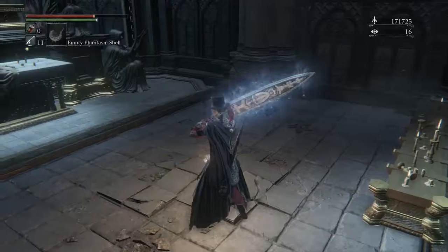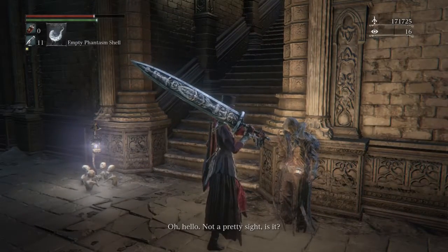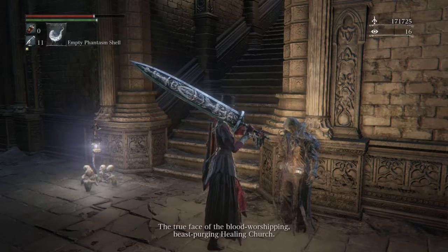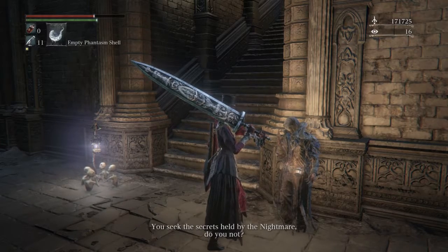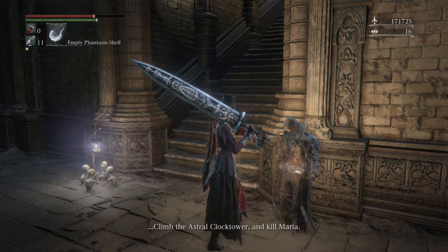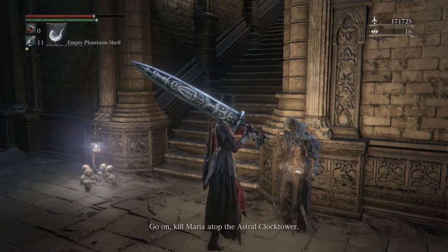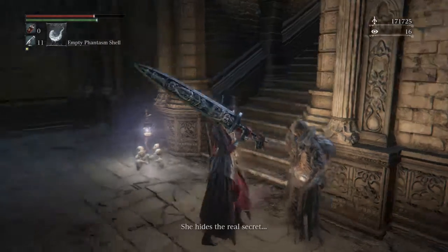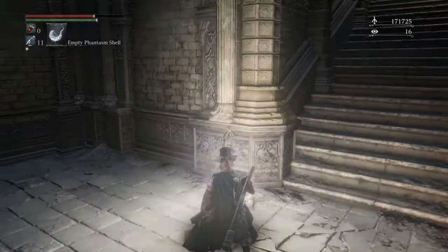Jump cut back - hello Simon, did we talk yet? Not a pretty sight, is it? The true face of the blood-worshipping beast, the purging healing church. You seek the secrets held by the nightmare, do you not? Climb the astral clock tower and kill Maria - she hides the real secret. Alright, Simon is telling us to kill Maria atop the Astral Clock Tower.